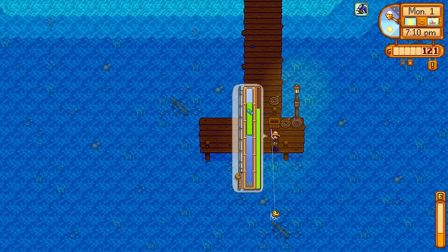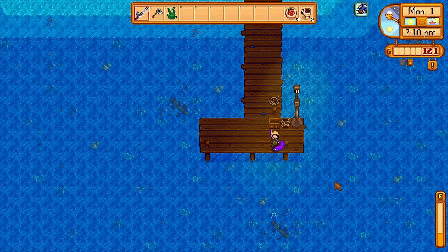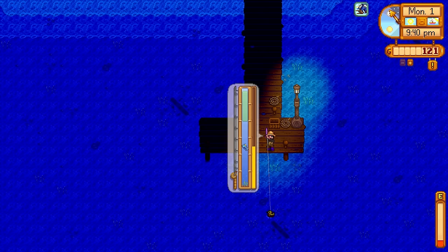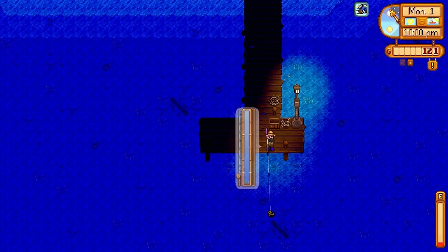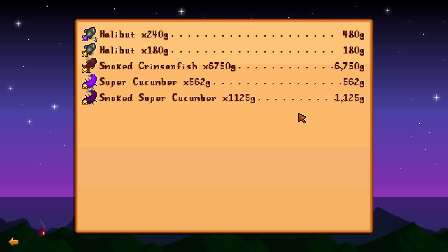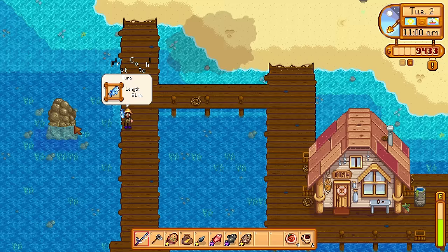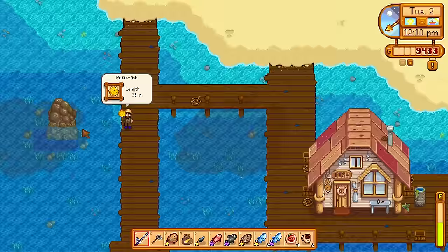It was then time to do more fishing. Summer is here and all the new fish need to be picked up for the fishing collection. The super cucumber is a really good fish for profits. I also had to go after the legendary fish of summer — the crimsonfish. He didn't give me too much trouble and I will smoke this fish for double the profit. I smoked a few fish: the smoked crimsonfish doubled in value to almost 6,800 gold, and a smoked super cucumber came in at 1,100 gold — not bad at all. This just goes to show how overpowered the fish smoker is. I also got the tuna, tilapia, red mullet, and puffer fish, all needed for the fishing collection.